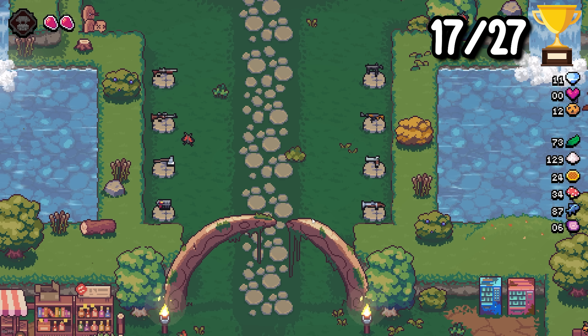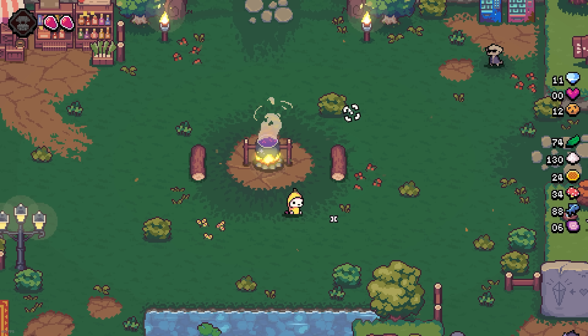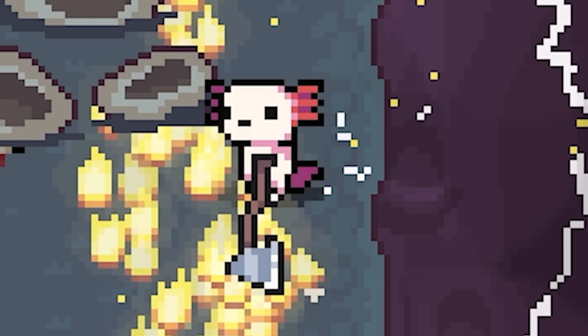Once we get back to the hub world after winning, I unlock the final of the eight starter weapons — the melee starter axe. We earn the achievement 'Armed to the Guilds' for unlocking all eight. Now we must win again. Ten more times.